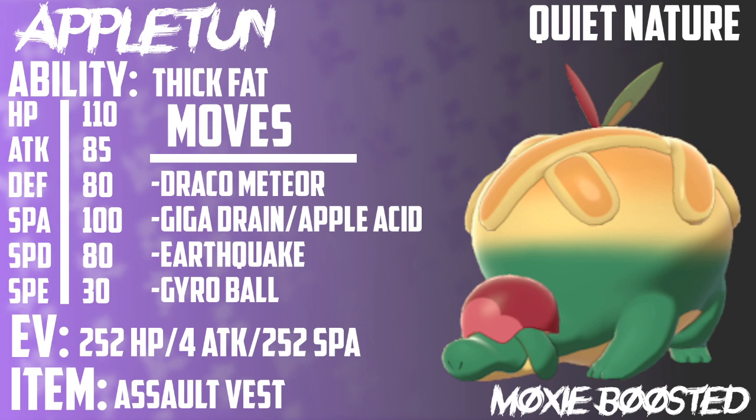Even Ice-type moves — when you take into consideration that we have Thick Fat and Assault Vest, we're going to be eating those Ice-type hits, because Thick Fat reduces the damage of Fire-type and Ice-type attacks by 50%. So instead of taking 4x damage from Ice-type attacks, we're only going to be taking 2x, and we now resist Fire-type attacks. So Appleton gains a new resistance with this ability, and the Assault Vest just compounds on that, allowing us to soak up special hits with that beefy 110 HP and 80 Special Defense.